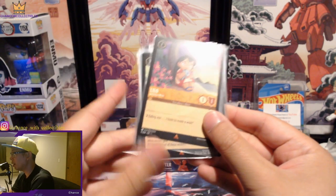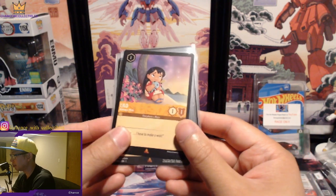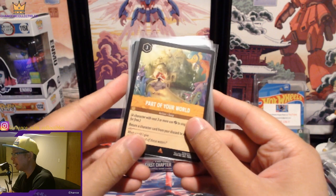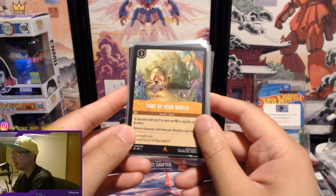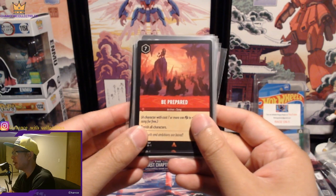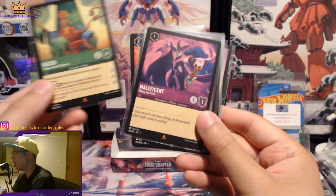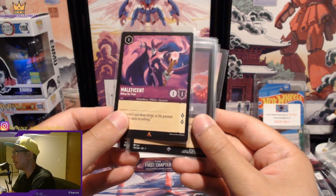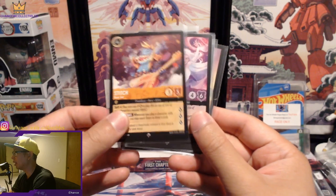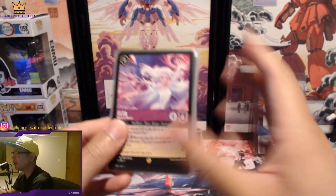Part of Your World is a rare, about a $15 card. Be Prepared about $12. Kuzco about $12 as well. Maleficent around that price. A Whole New World about $10. Lilo about $15 I believe.